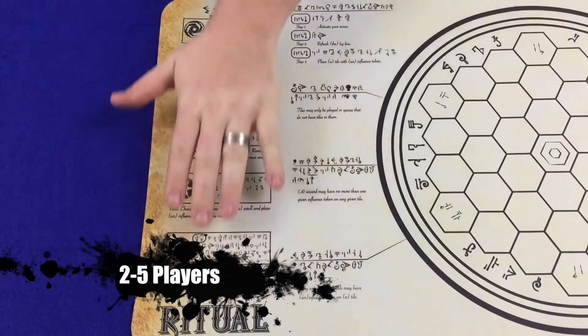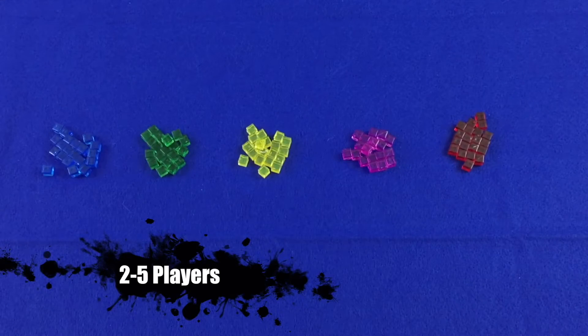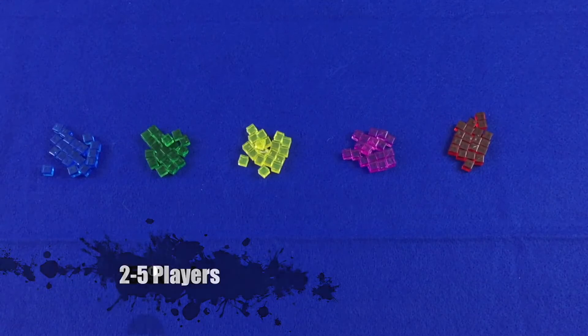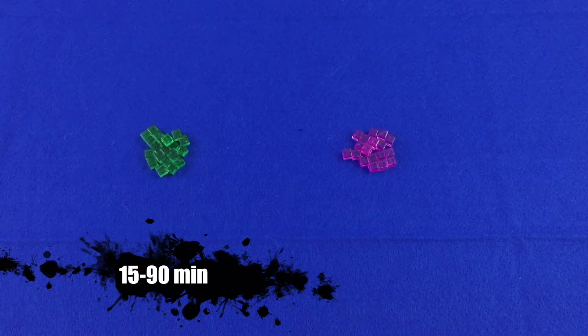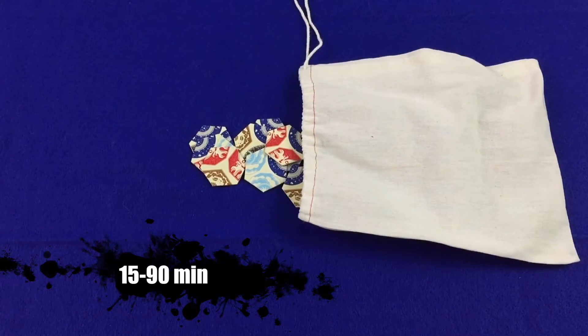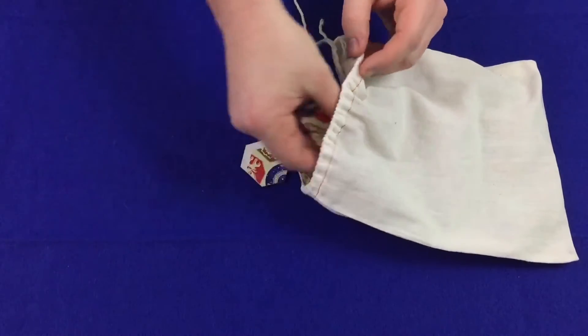And here we have some rules reminders. Next, each player selects the influence cube color of their choice and the rest are returned to the box. Finally, put all the tiles into the large bag provided with the game. And that's the setup.